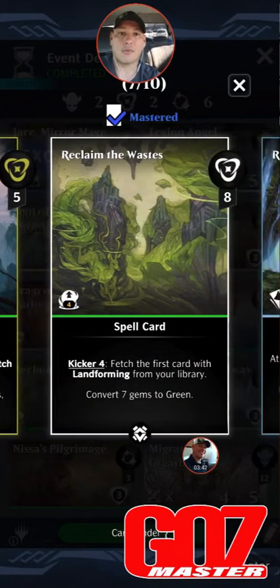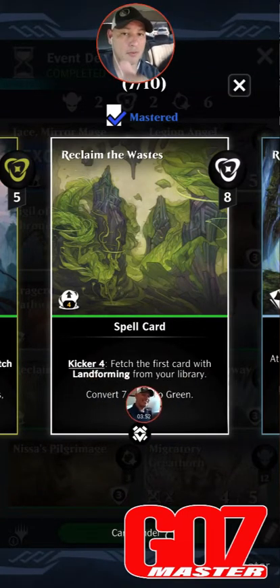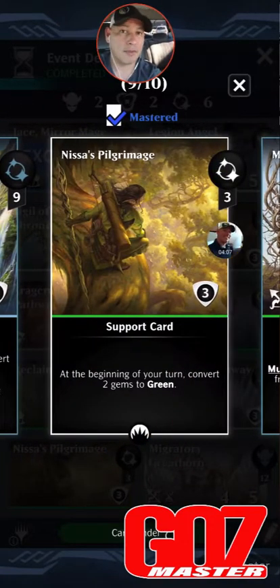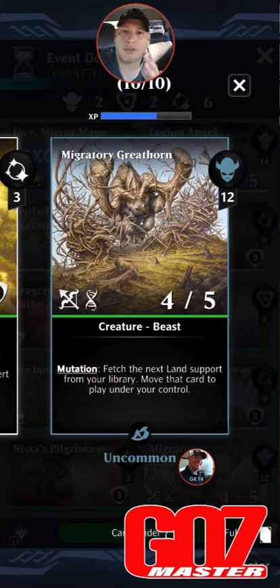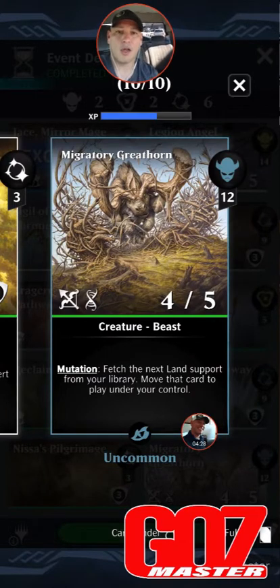Crag Corn Pathway is the same for red and gets another color. Animus Awakening: five mana — converts a green gem to a one-turn countdown special. On match, convert five gems to green; if there are eight or more green gems, convert five more. Reclaim the Wastes: eight mana spell card, converts seven gems to green. If you pay the kicker, fetch the first card with land forming from your library. Ridge River Glide Pathway — blue — and then Pilgrimage: cheap supports, three mana, convert two gems to green at the beginning of your turn. Migratory Great Horn rounds out our creature base: 12 mana, reach mutation 5/5 beast — fetch the next land support from your library and move it to play.